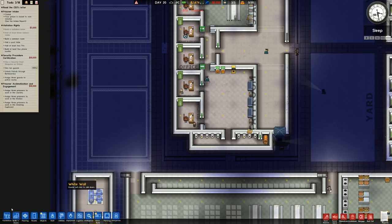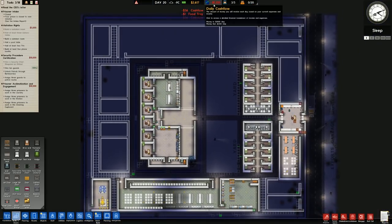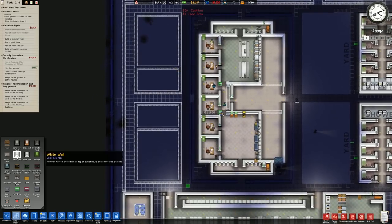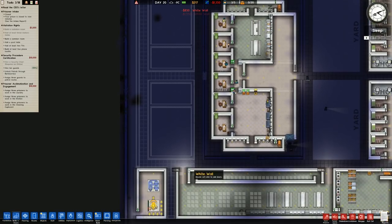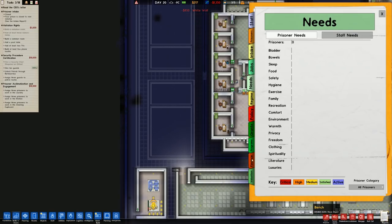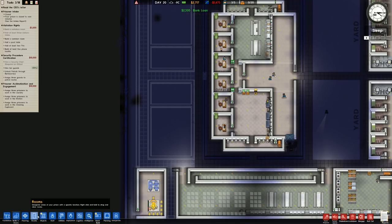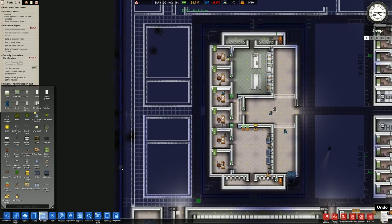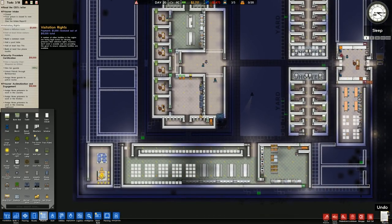Let's go over to walls and doors - two grand remaining with minus 1350 a day, that's not enough to build the building. I'll just do my best then. We don't have enough money to build anything so I'm going to have to take out a loan and increase it to the maximum we currently get, which is 250, and I'm hoping we can get that done.